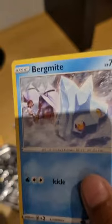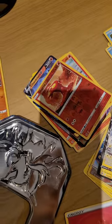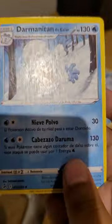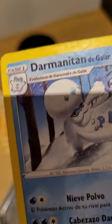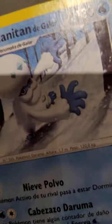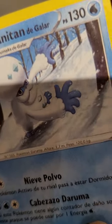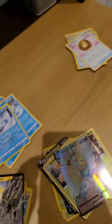Okay, doesn't this — this can't be a Detective Pikachu card because the pack it came from is not a Detective Pikachu pack, I can assure you. We got Bergmite and then we got — is this just a snowman? Oh, this is an Italian one — Damanitan — no — Darmanitan. Oh, he looked like a snowman but now I can just see like a squid guy. He just has insane hair.